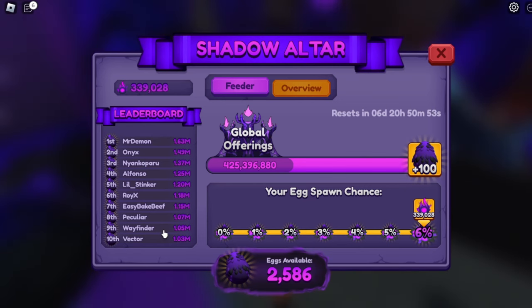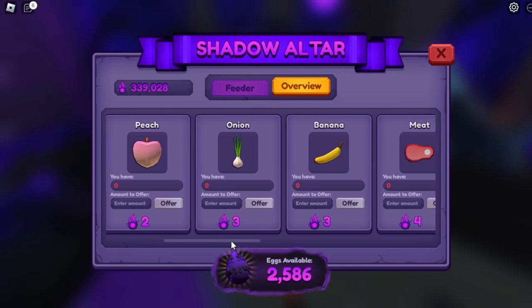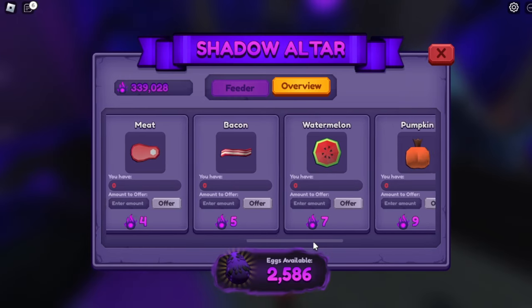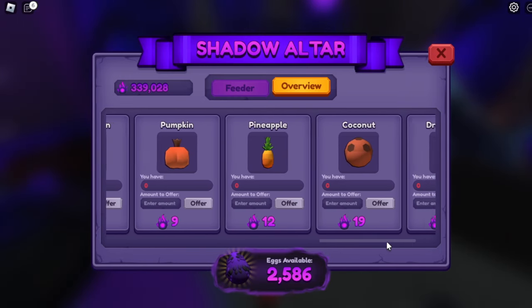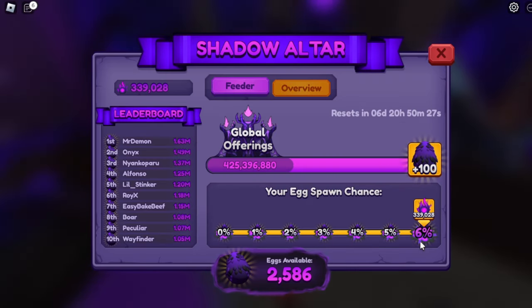If you're not worried about the leaderboard, don't fuss with it. You see they're putting in a lot of food. We get to offer as much as we want, but a 6% spawn chance is the highest you're going to get. So if you're not fighting for the leaderboard, I highly suggest you just put in enough food to get to the 6%. These are the foods you can offer: carrot, apple, peach, onion, banana, meat, bacon, watermelon, pumpkin, pineapple, coconut, and dragon fruit. Once you put them in, you're good for a week.